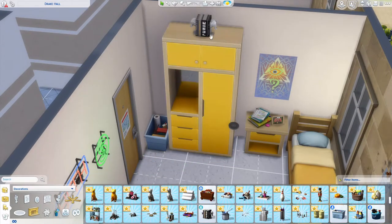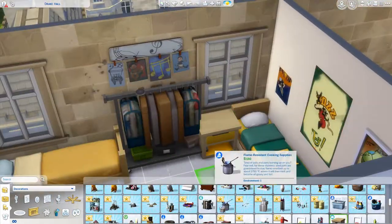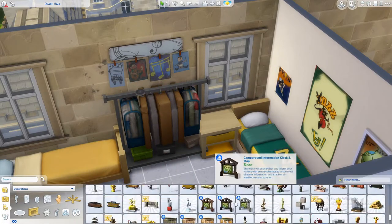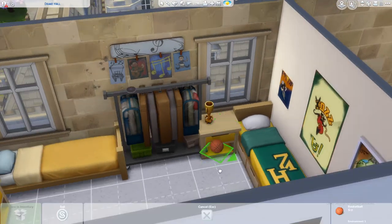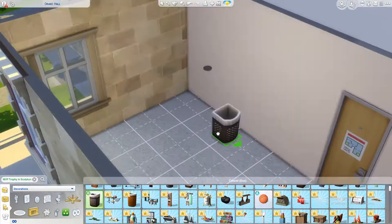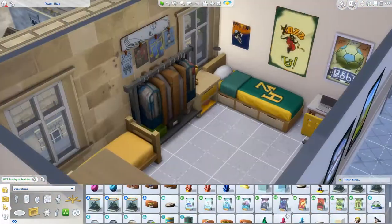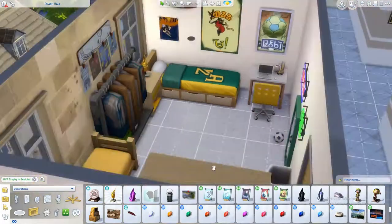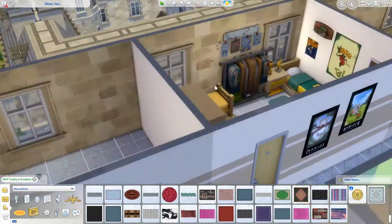I'm just decorating Nicholas's room. He's kind of a cool guy — the popular kid in high school — so I did that cliche jock decor. I added an extra closet hanger thing because a lot of people would bring in stuff like that for extra storage; you really don't have a lot of storage in college. I added a little desk, some trophies, a basketball — he's just an all-around athlete. I also put laundry baskets in all the rooms right away before I forgot.